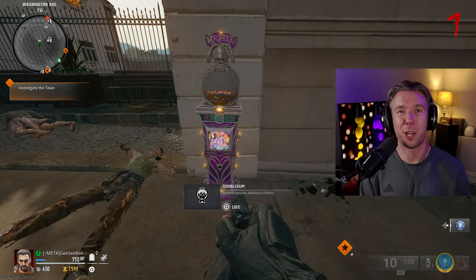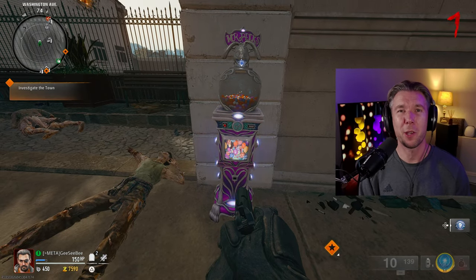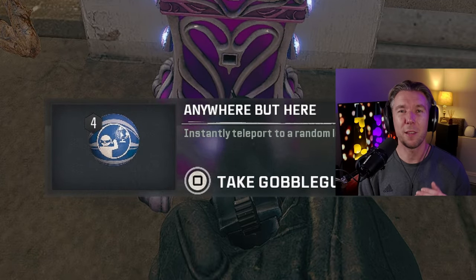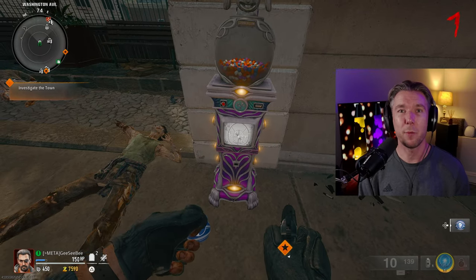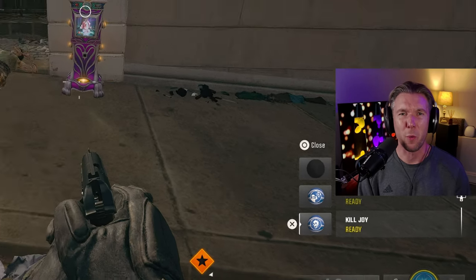You will also find gobble gum machines around the maps. Interact with the machine to put a gum in your pocket, which you can consume later during the game to grant a temporary buff. Go to your customised loadout screen before entering a match to browse the full range of gums and how they work.